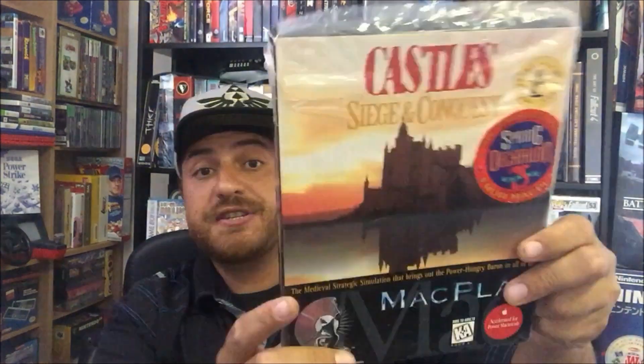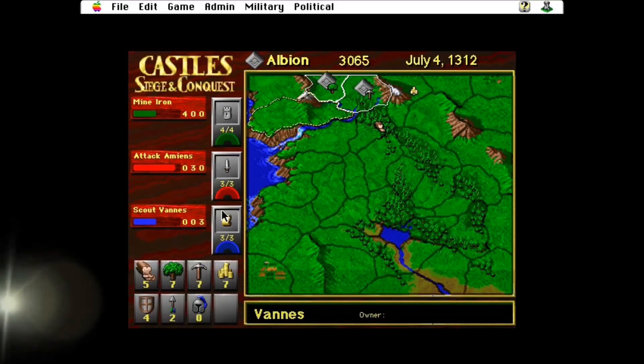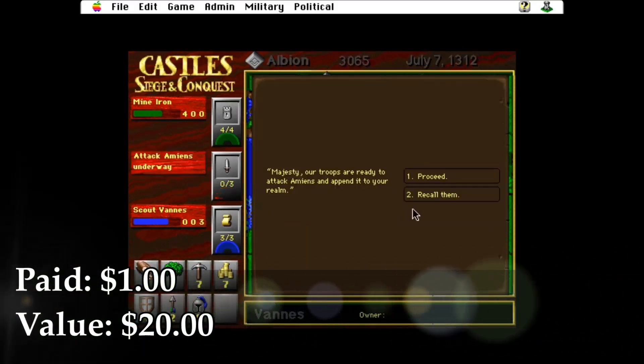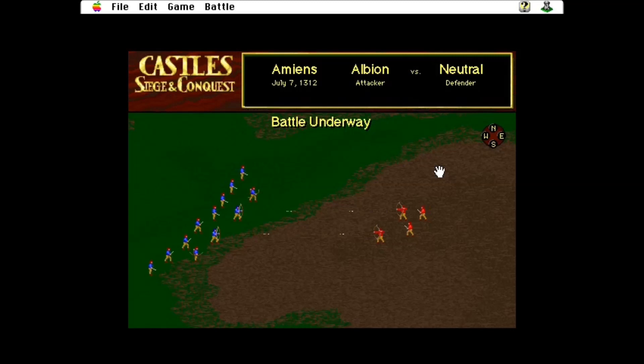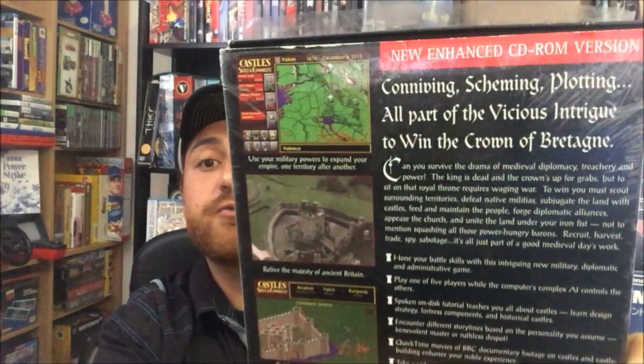So for the big box PC games, we got about four of them. This first one is from 1996, and if Metal Jesus Rocks is watching this, he is probably pretty jealous. I got Castles: Siege and Conquest — the new enhanced CD-ROM version. Check that out.